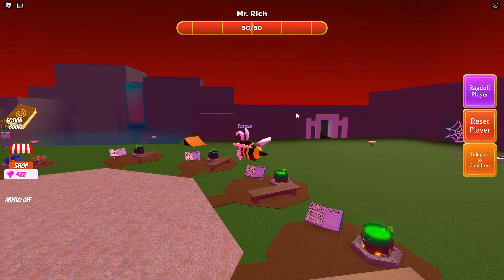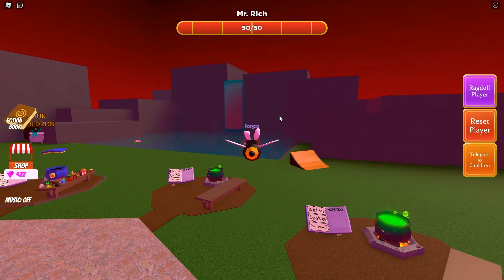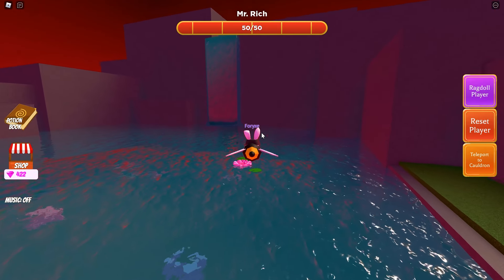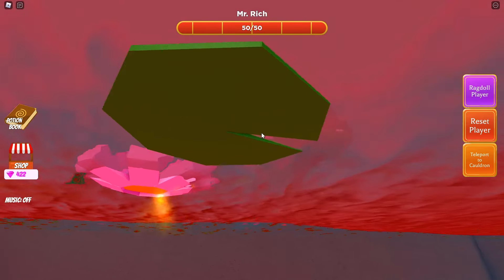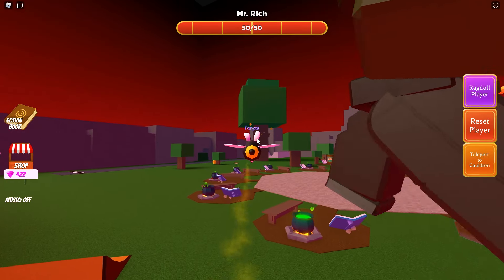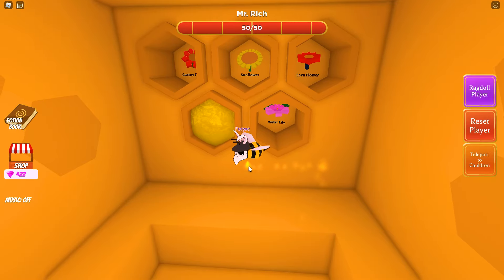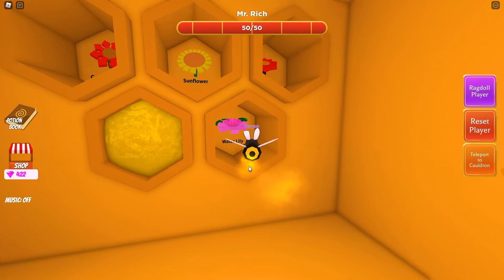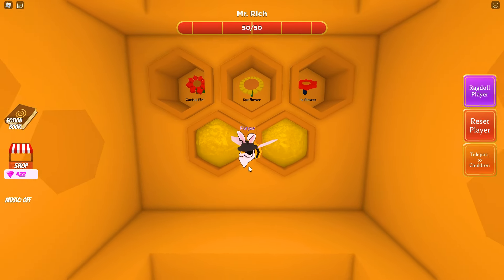The next one is the water lily, which is obviously located right over here near the waterfall. Very simple — just make your way over here and stand right on top of it. You do need to have the bee disguise on, since you need to collect the pollen and make your way back inside the hive. Now that we've got that pollen, let's go back inside and fill that one in.